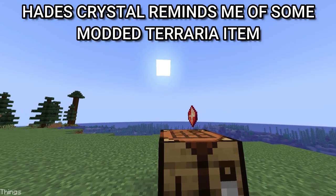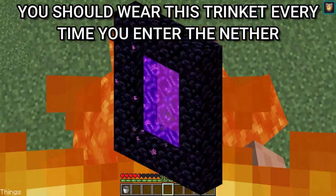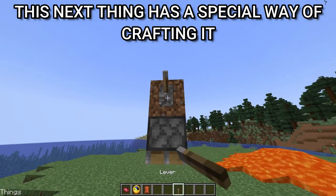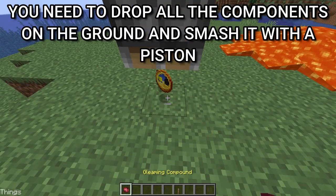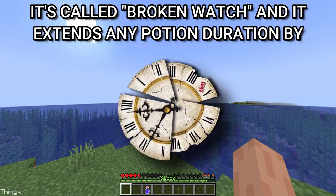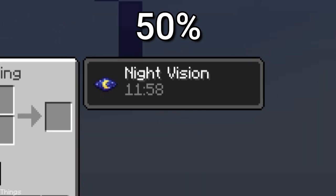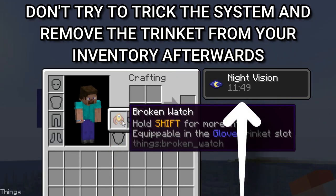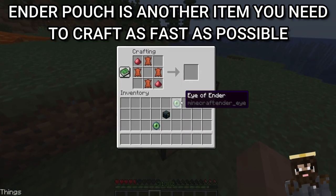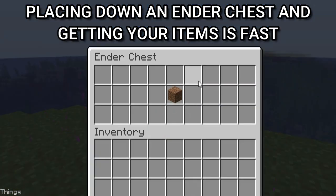The Hades crystal reminds me of some modded Terraria item. You should wear this trinket every time you enter the Nether — it saves you from all types of fire damage. The broken watch has a special way of crafting: you need to drop all the components on the ground and smash it with a piston. It extends any potion duration by 50%. Don't try to trick the system and remove the trinket from your inventory afterwards.